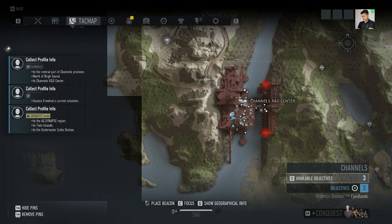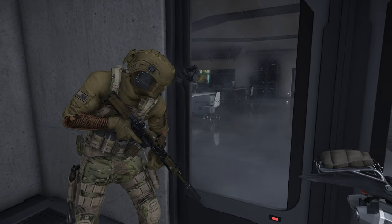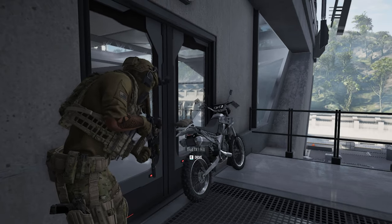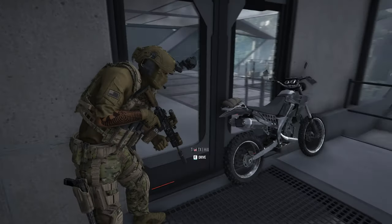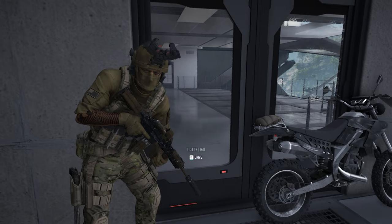it seems like only if I'm doing the mission of Episode 1 or Episode 2, which is for Sam Fisher's mission, only then can a person access this R&D center through this particular gate. Logically, even after the mission, if the particular profile info is being shown inside this particular room, we should be able to access this door or at least it should be open.